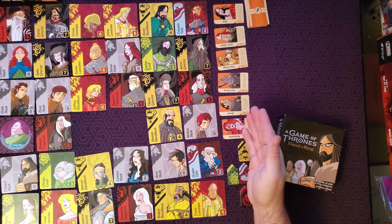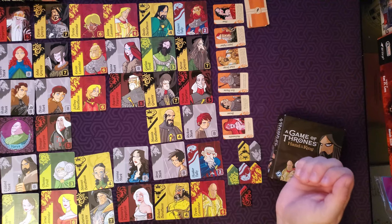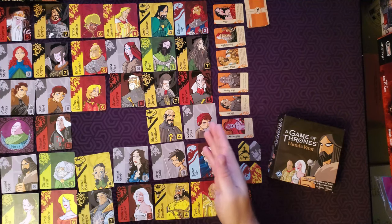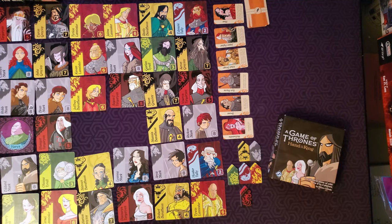The six face-up companion cards give the player some sort of unique special ability. You gain a companion card whenever a player takes the final card of a house that is in King's Landing — they choose an available companion and immediately resolve the text on that card. Most of the cards will either take a card from someone else, take another character card from King's Landing, or even remove a character card from the board or an opponent's play area.